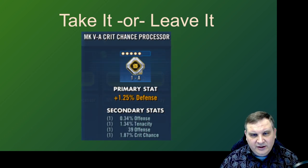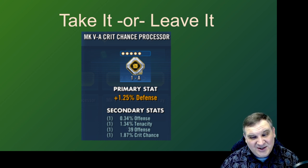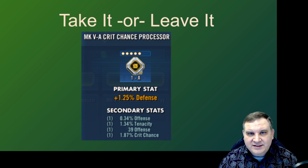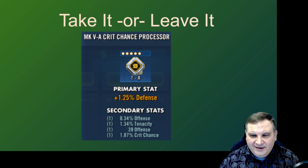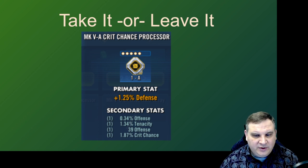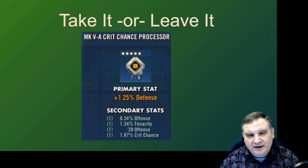Here we have a crit chance processor. With offense, flat offense, and crit chance, this could be an attractive mod. Without any rolls in speed though, I just can't see myself clear to buy it. If we hit a lot of the offense and crit chance on the way up, it could be an interesting mod — some characters don't care as much about speed. This is one of those things where if you got this mod by farming it, you might keep it and level it up. But I certainly wouldn't buy it out of the mod store.